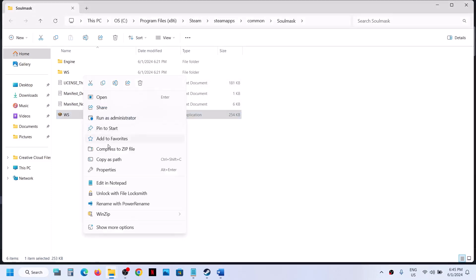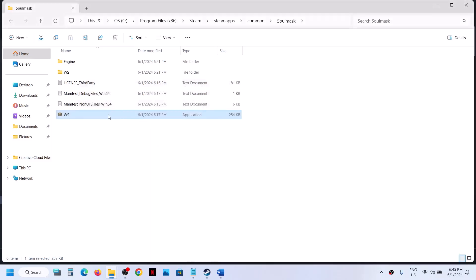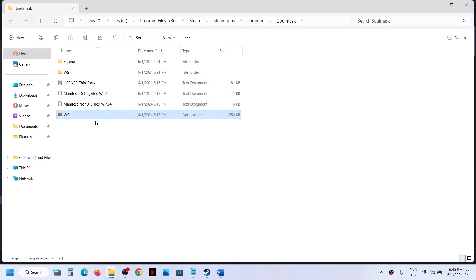If it's still not working, right-click again, go to Properties, put a check on compatibility mode and select Windows 8, hit Apply, click OK, and launch the game. If still not working, select Windows 7 and put a check on Disable Full Screen Optimization. Hit Apply, click OK, and launch the game.